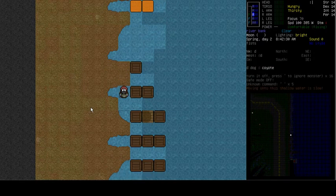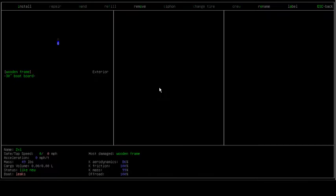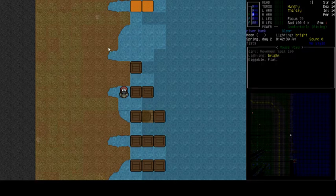If I go down to this second boat and scroll over both of them, you'll see they're the same - two replicas put onto one vehicle. If I examine it, it is identical except that it is two long. It has two wooden frames and two 30-inch boat boards, and yet it still leaks. That is because there are not enough boat boards on this one - three are required.